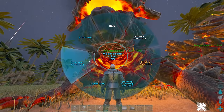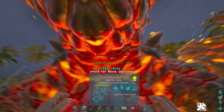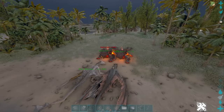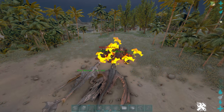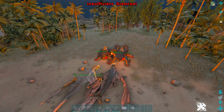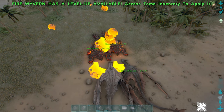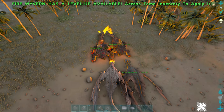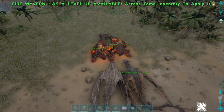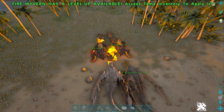Tip four: to breed Magmasaurs you need to put them in lava. On PvP servers you don't want to drag your only two Magmasaurs to a random lava point. Instead, use two Fire Wyverns — either two tribe mates or just yourself. Get both Wyverns close to your Magmasaurs and keep breathing fire on one until it runs out of stamina, then quickly switch to the other and repeat. It will take a few minutes but it's a lot safer.